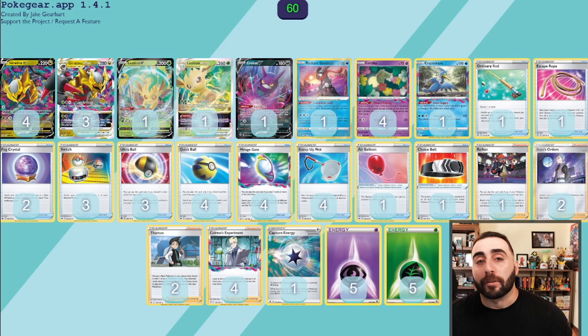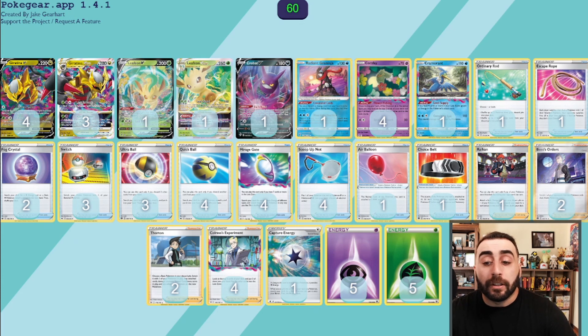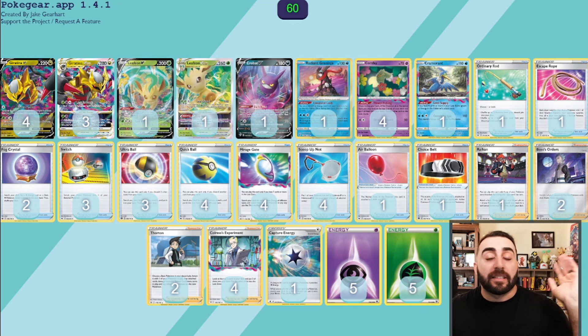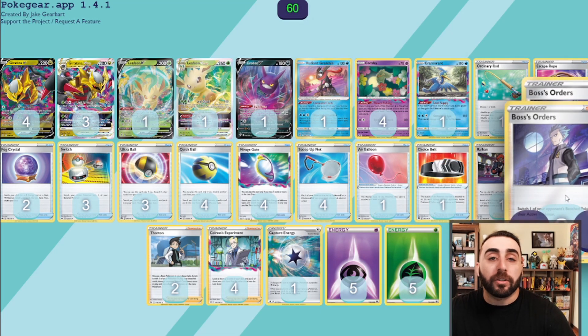For Pokémon search we have Ultra Ball and Quick Ball. Switch, Scoop Up Net, Escape Rope, and Air Balloon are mainly to cycle Comfeys and switch into a powered-up Giratina or Leafeon ready to attack. Choice Belt gives a little extra damage — we probably don't need it outside of Arceus and Inteleon decks, but it can push Giratina to 310 to one-shot 310 HP VMAXes like Jolteon. Raihan is really nice when our Comfeys get knocked out: we can accelerate a basic energy from discard and search our deck for anything we need.